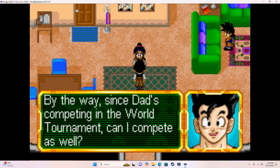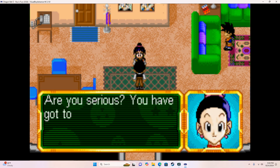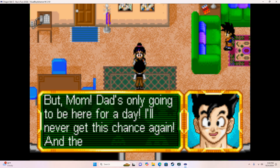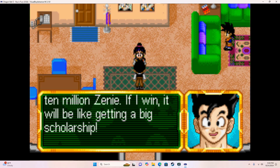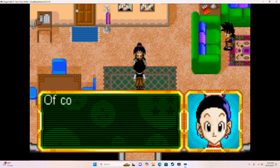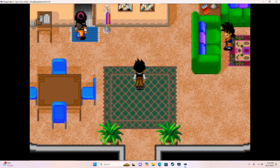Since Dad's competing in the world tournament, can I compete as well? I'd like your permission to enter the world tournament and to miss some school so I can train. Are you serious? You know that your studies take priority over everything else. But Mom, Dad's only going to be here for a day — I'll never get this chance again. And the winner gets paid 10 million zeni. If I win, it'll be like getting a big scholarship. 10 million zeni? Holy cow, you could get a PhD with those kinds of bucks! Of course you can compete, Gohan. Well, that was easy convincing.